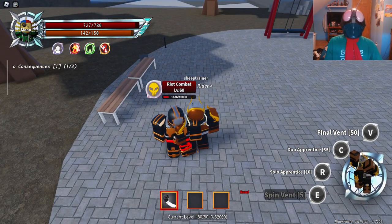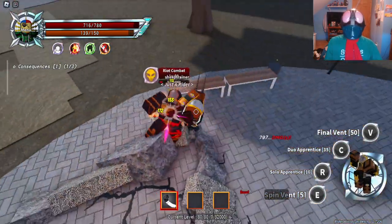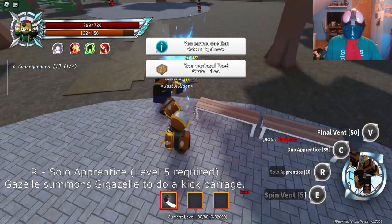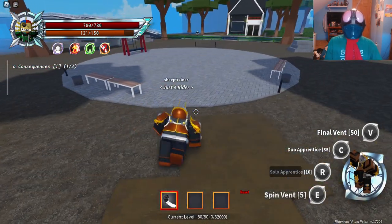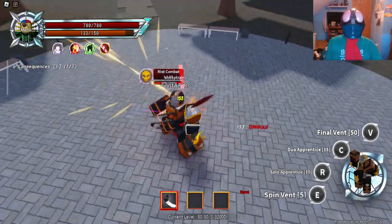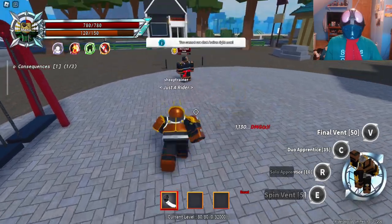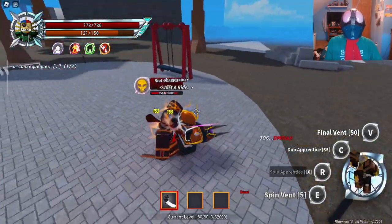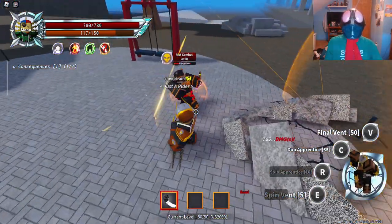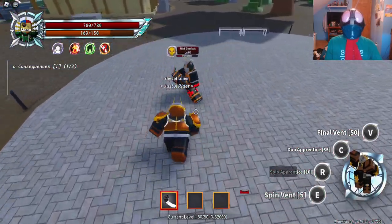The next move is Solo Apprentice, which is at level 5. This is just going to summon one dude. He does a little kick barrage — just like that. It's alright, I guess. It's nothing crazy. I hope you like this move — this guy with his little spear. I'm pretty sure the belt super buffs it, so if you have the belt before you do this, it'll make it a lot easier.